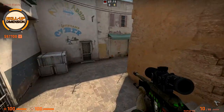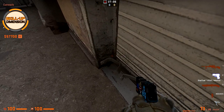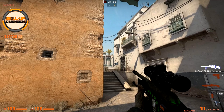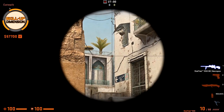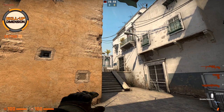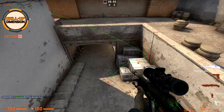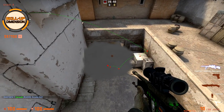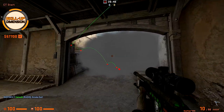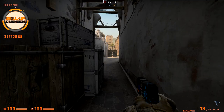For a CT smoke from A short, come towards this chicken gate and go to the corner. From this position, throw the smoke towards the top right corner of this building — just top right corner and throw. CT is smoked and CT players cannot see your teammates running through long.